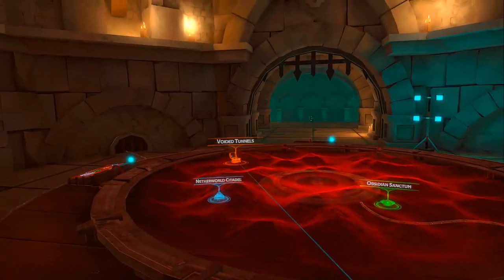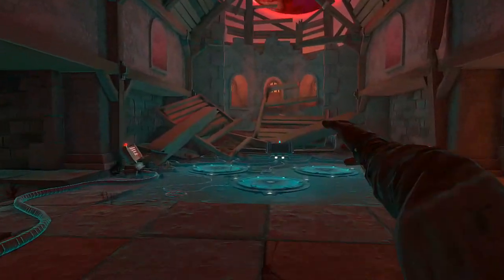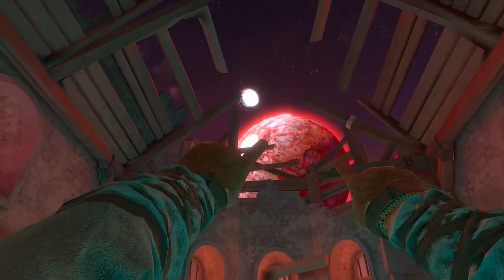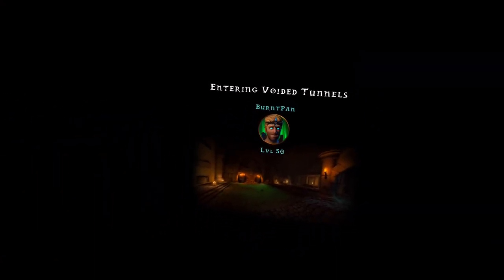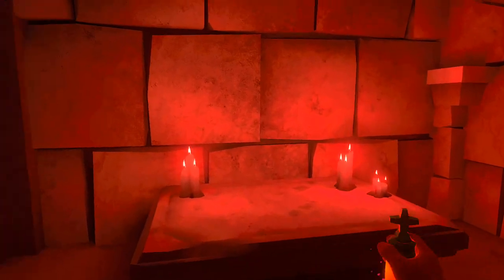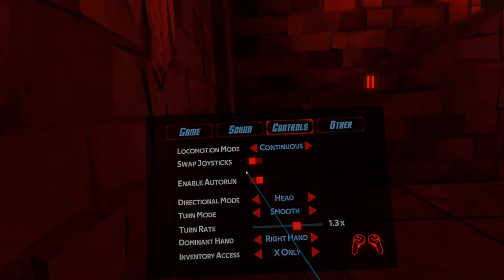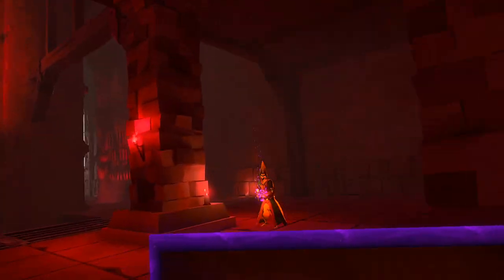I'm actually going to do the hardest dungeon and see how it goes. We've got the hardest difficulty here — let's go right into it, into the Planet of Eternity. It'd be cool if you could Captain America throw the shields, but that's not on the radar yet. I'm in seated mode, that's why my thing's so high. Let's switch controls to not seated mode. If I've got a shield I gotta keep standing up because it's gonna be intense.